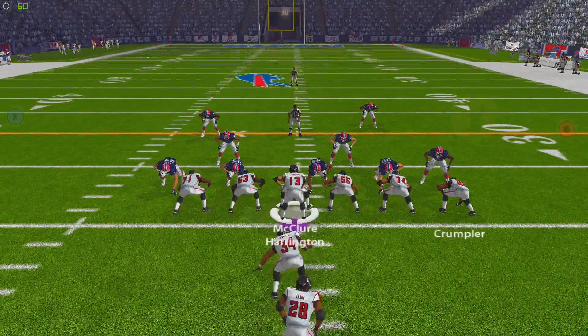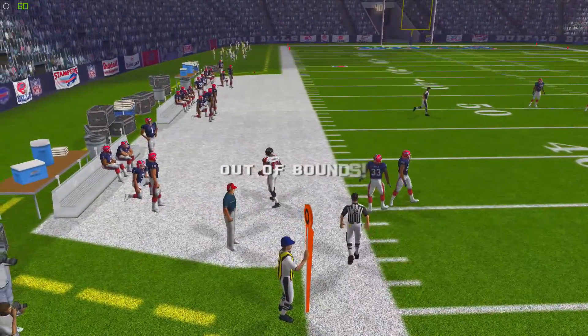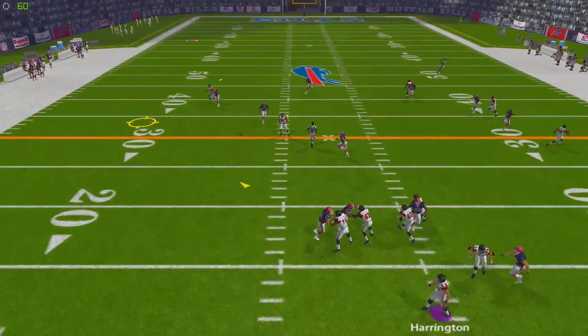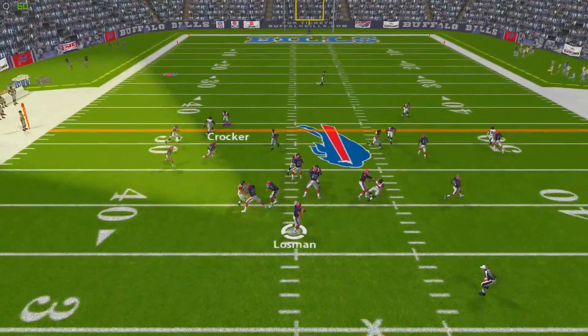Joey Harrington and the Atlanta Falcons offense take over. Warwick Dunn only gets two yards on the carry. Harrington drops back, has plenty of time rolling out to his left, but throws it out of bounds. On third and eight, Harrington is in the shotgun, looks left, and overthrows his target. We're forced to punt the football.